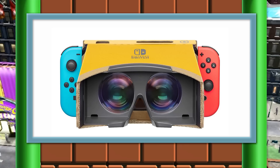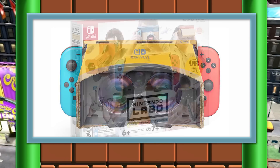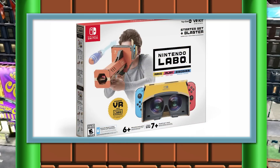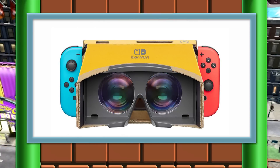Let's start with the basics. Labo VR comes in two distinct options, at least right away. The first one is the full VR set that comes with not one, not two, but five different VR experiences. A second set comes out that features the VR goggles and a blaster. The blaster looks pretty cool, but at this point we don't know what the games are going to look like. We have no screenshots or video of the games in action whatsoever.